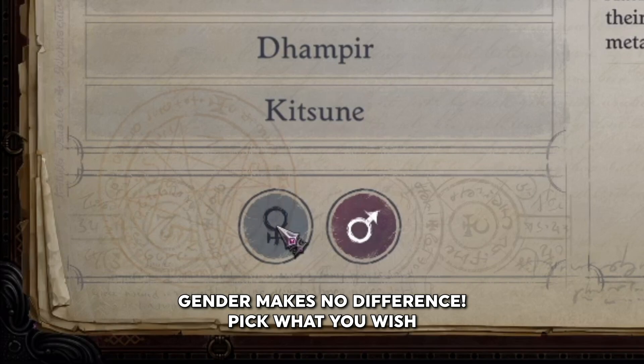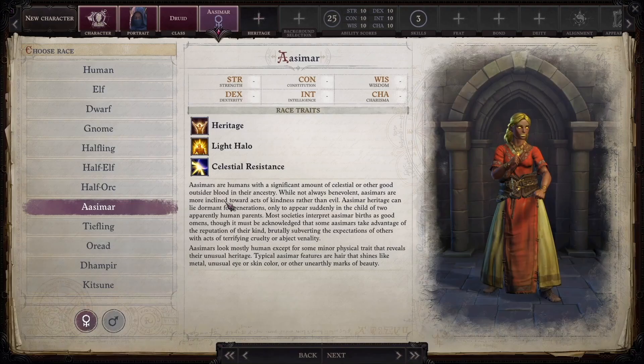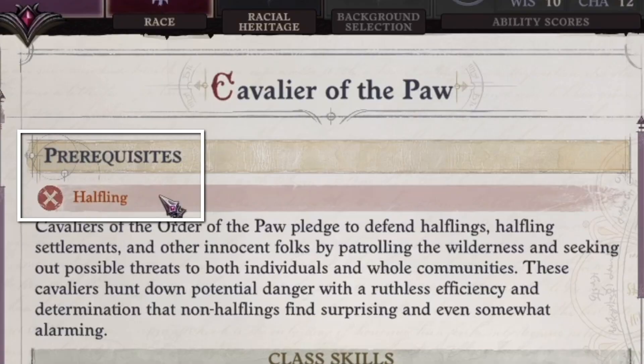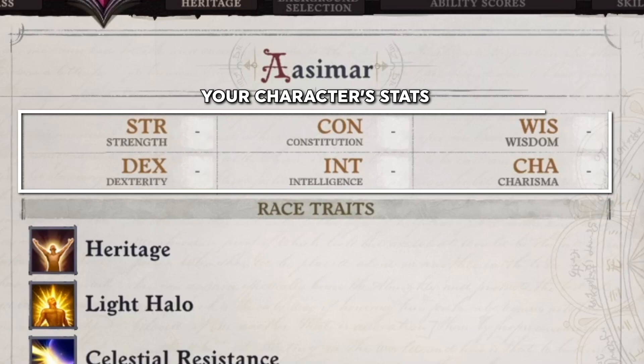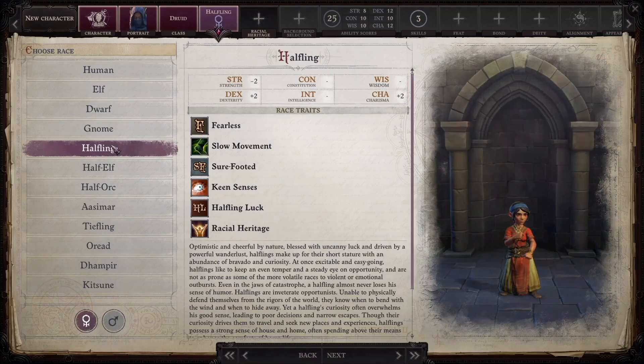I'm going to accept being a standard druid and move on to the race and gender selection. Gender has no effect on stats — pick whatever you wish. Now, some classes have racial restrictions. For example, the cavalier's cavalier of the paw archetype has to be a halfling. But for our druid, we can be what we want. You can choose the thing you want to look like, or you can min-max. If you plan to do the latter, you need to understand what stats you care about.